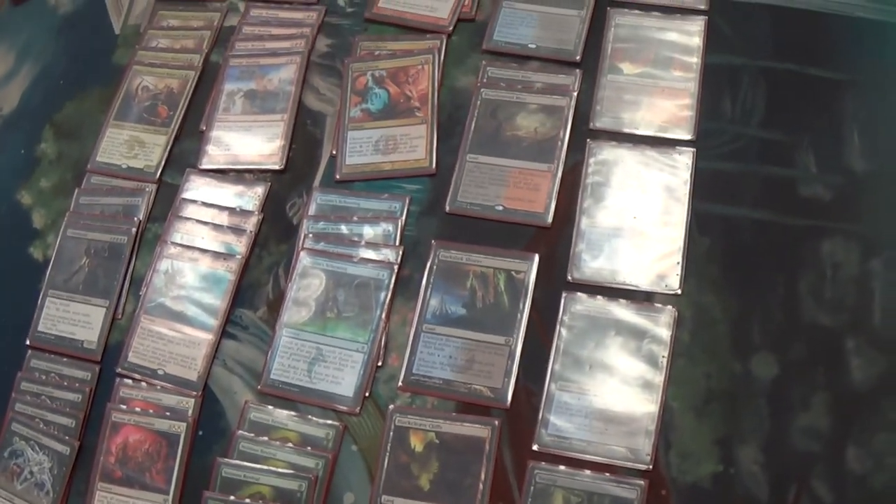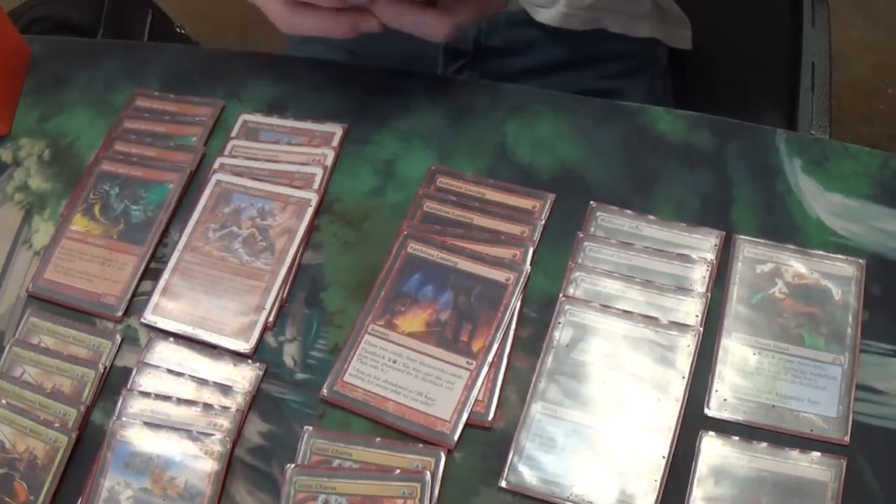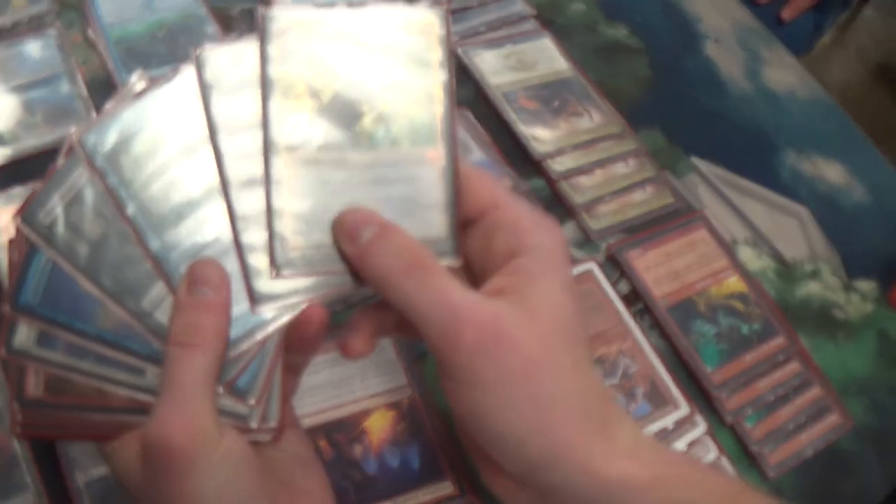You have a sideboard too, right? Let's fan it out. We're looking at 2 Boseiju, Who Shelters All for the counterspell matchups.